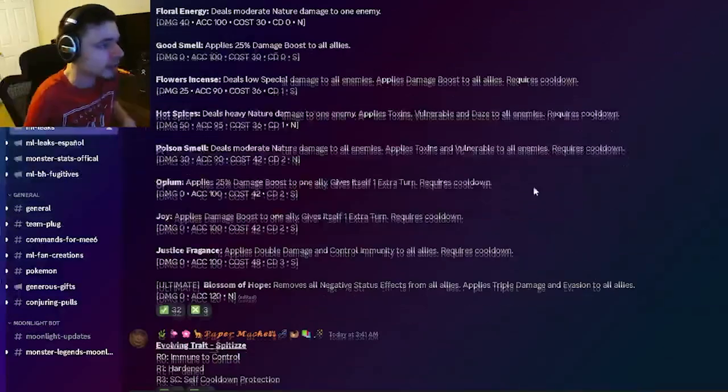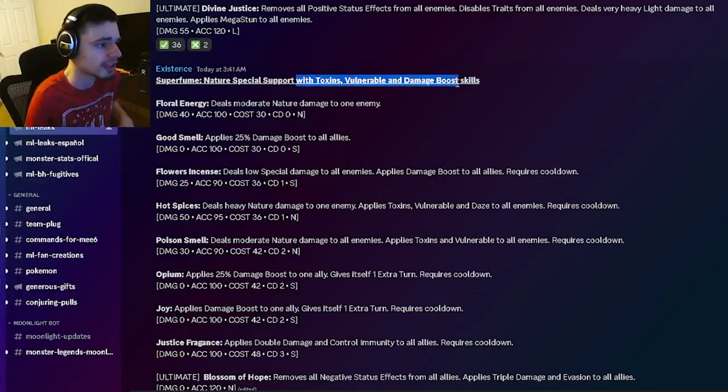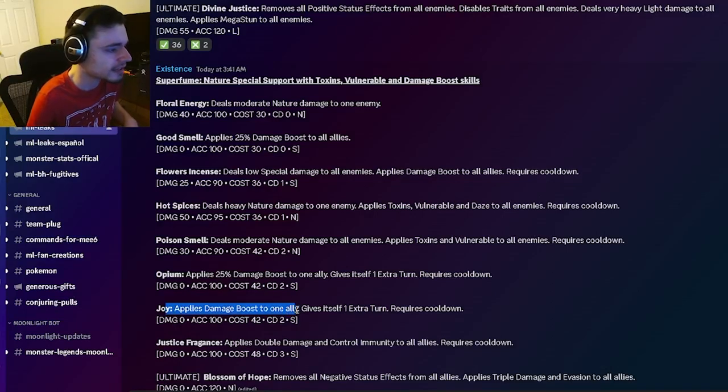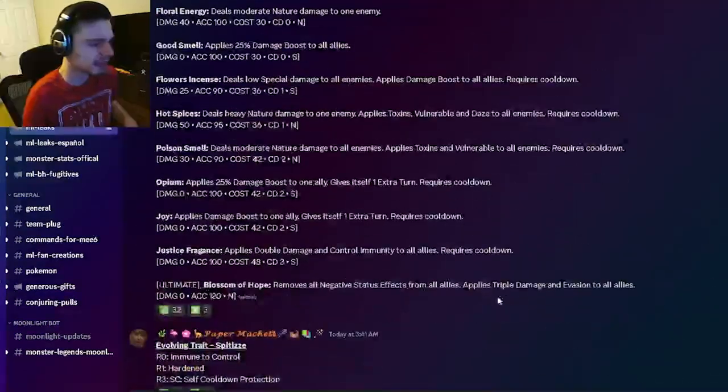Now for Super Fume's moves to wrap up the video. He's going to be a nature specialist support with toxins, vulnerable, and damage boost skills. He has double damage and control immunity to all allies, a damage boost to one ally with an extra turn, a 25% damage boost to one ally with an extra turn, AOE nature damage with toxins and vulnerable, toxins, vulnerable, and daze to all enemies, and an AOE damage boost and 25% AOE damage boost.